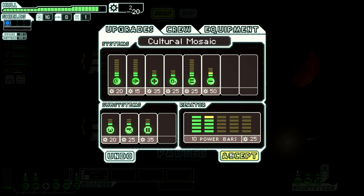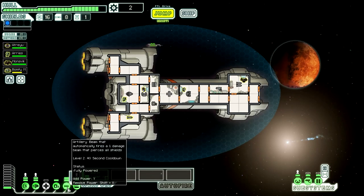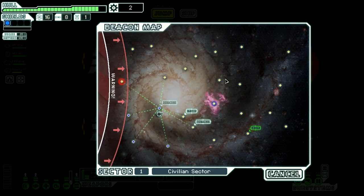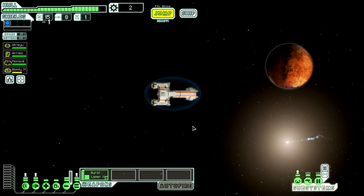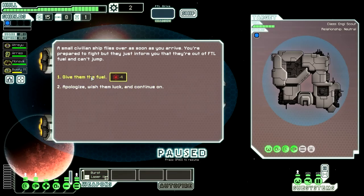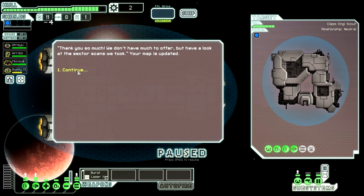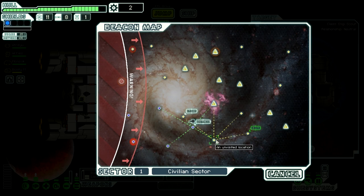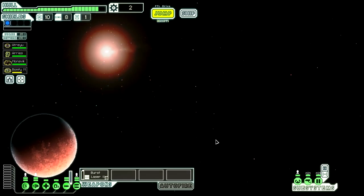We got one bar of Reactor Power and an extra bar of Artillery. We'll just stack that up. We can power up our Med Bay for now as well. We've taken ten seconds off the timer for our Artillery Beam. Should I give them four fuel? I'm going to. They give us an updated map of the sector, which seems pretty nasty. Four fuel is worth maybe twelve scrap, but four fuel is really worth more than twelve scrap if you want to think about it.